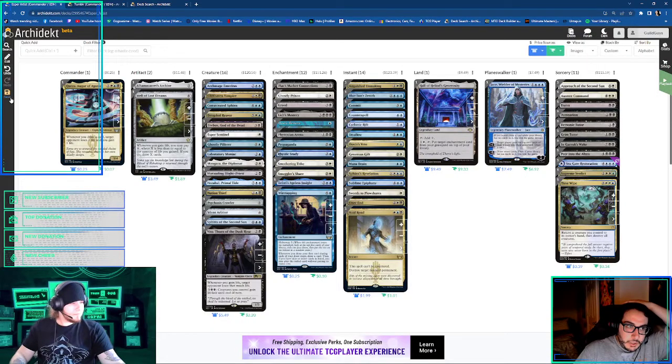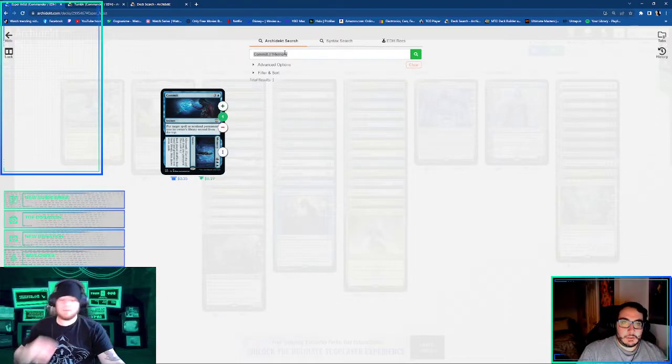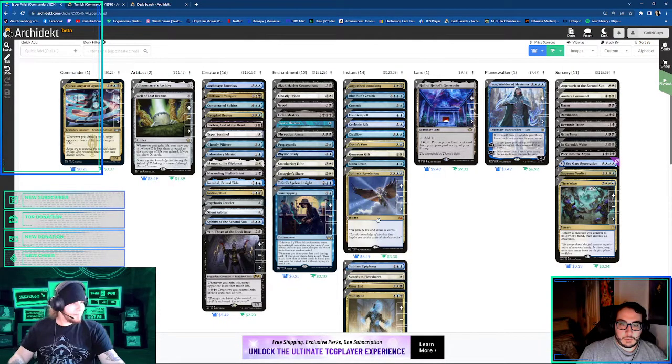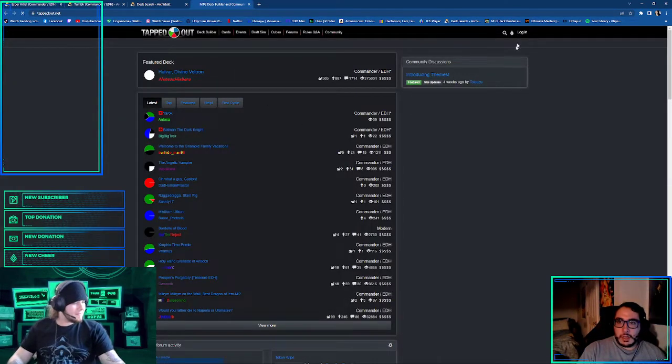I forget what the name of the new draw spell is — I play that in Pako Hall Dan as well. The one that equals the number of times you've cast your commander, plus. Yeah, that's the one I'm trying to think of. I can't remember. Because the instant draw X spell — it's not Pull from Tomorrow. You got Seagate Restoration in there? Yes.